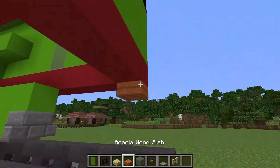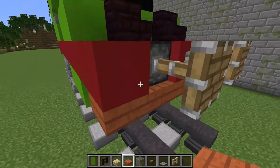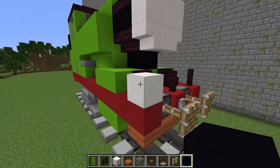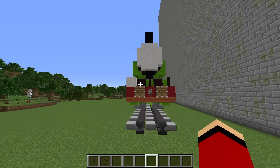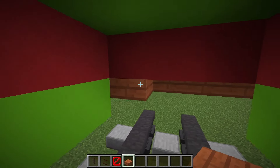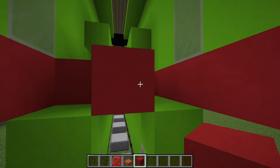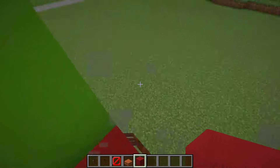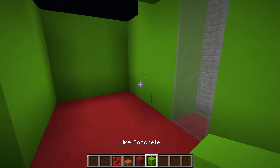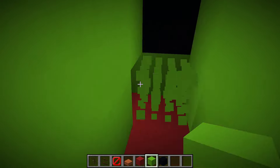I hang green flags on the sides from behind and put half blocks of red wood on the bottom. I'm adding a couple more small details. Half the work is done. I put up a ladder and build a floor inside of red blocks. I make a passage and put a door.